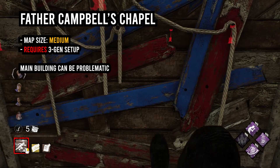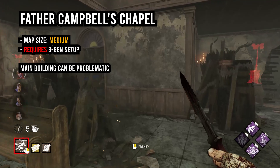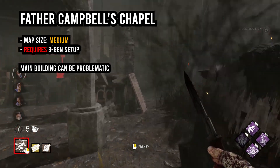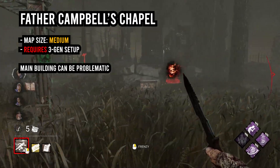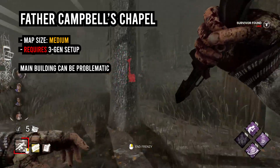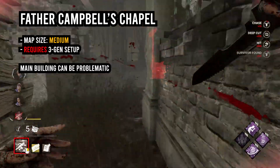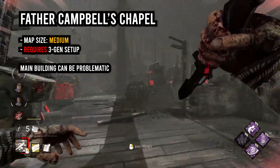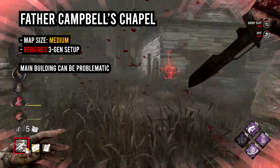Now, the next map is Father Campbell's Chapel. It's a bit larger than the previous two maps. However, once the walls in the main building have been dealt with, as long as you control one side of the map, survivors will have a very hard time. It's a lot harder to chain hits on this map, so you're going to want to focus more on a three-gen and protecting hooked survivors rather than running around and chaining hits. For instance, if survivors drag you all the way to the circus, you're not going to be able to run all the way back to shack side. Even if you bring Never Sleep Pills with Sketch, you're not going to get it down. So play one half of the map and let survivors come to you.